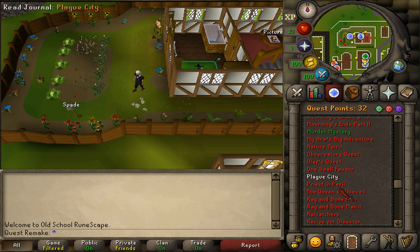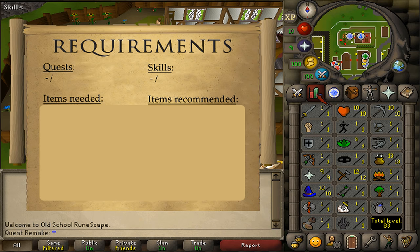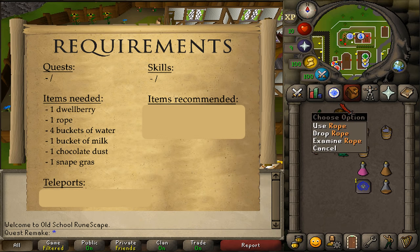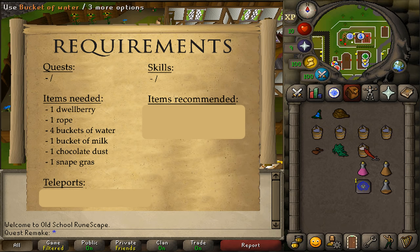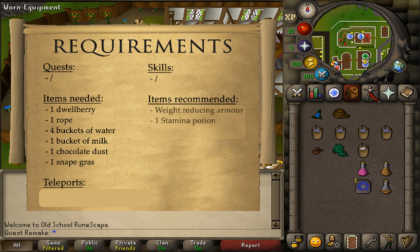Hi and welcome to my quick guide of the quest Plague City. There are no quest or stats requirements. Items needed are a Dwellberry, a Rope, 4 Buckets of Water, a Bucket of Milk, Chocolate Dust, and a Snapegrass. For the recommended items, some weight reducing armor and one stamina potion should be enough.